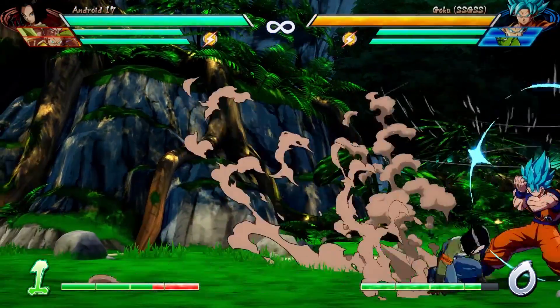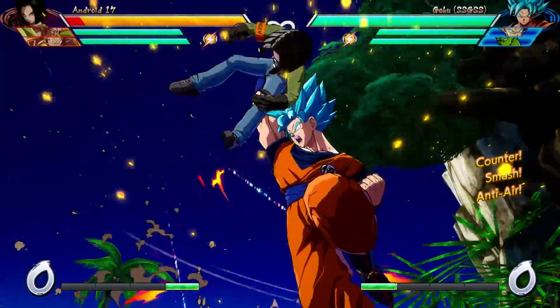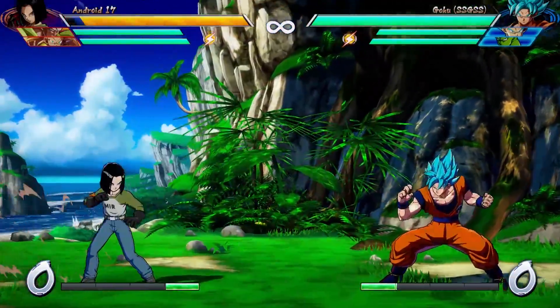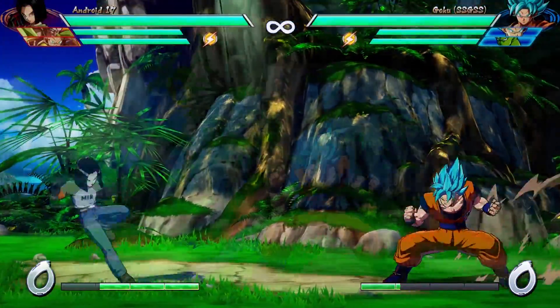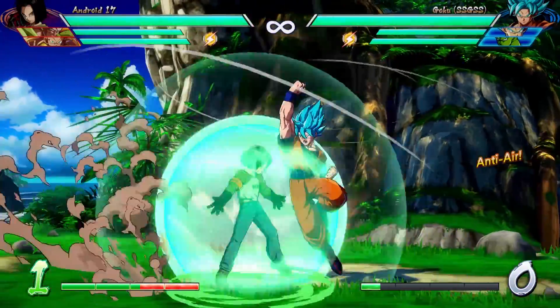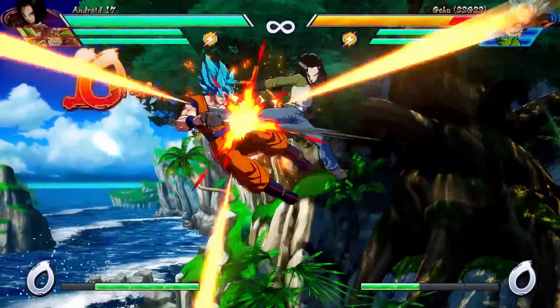So what is the opponent doing in reaction to your driver? Are they spamming down heavy? Because the overhead attack of the driver is actually vulnerable to a down heavy. But if they're doing that, there's a nice option select: when you throw the overhead, press the special button — the overhead will whiff on a down heavy and you will be able to punish your opponent. If they don't try to punish you, you just continue the driver. No harm, no foul.